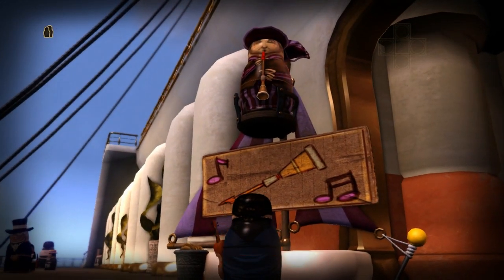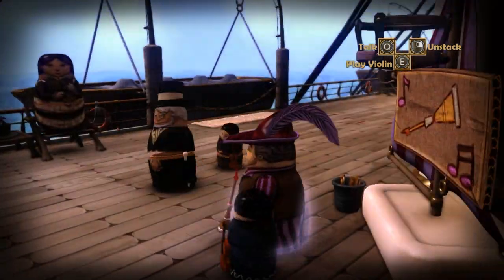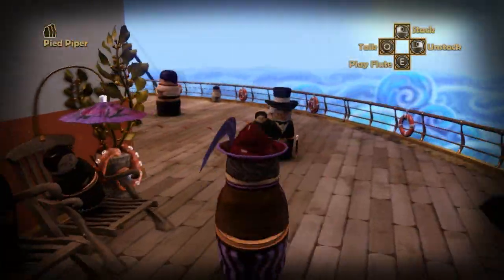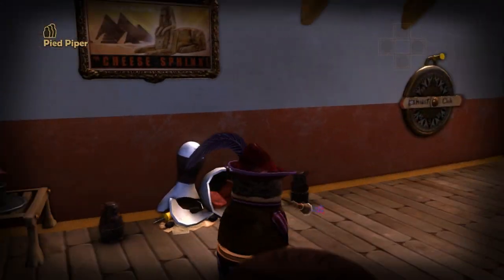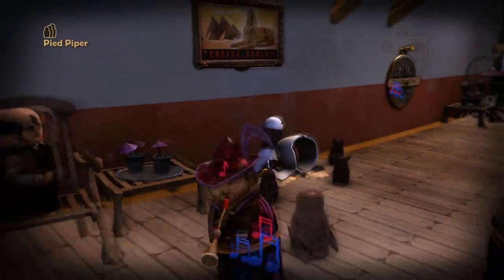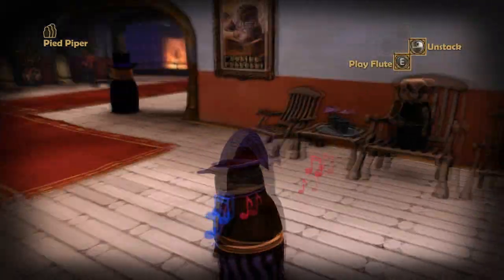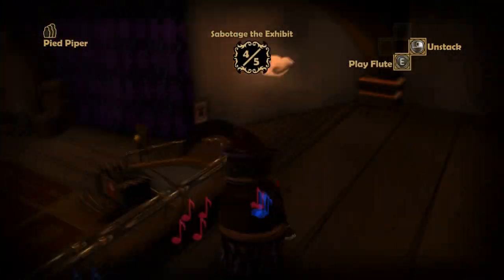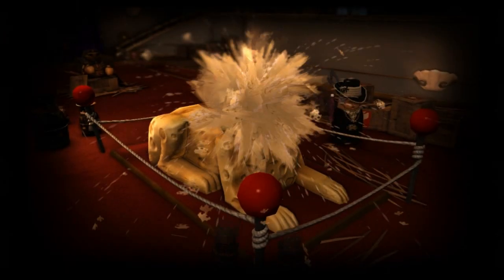The next and last one is the Pied Piper. You're going to want to find the violin doll and go over and play to the Pied Piper. He'll come down and you'll stack into him. Over on the right side of the museum is a bunch of rats. Use his action ability to lead the rats into the museum and lead them to the gorgonzola cheese figure over here and have them eat it.